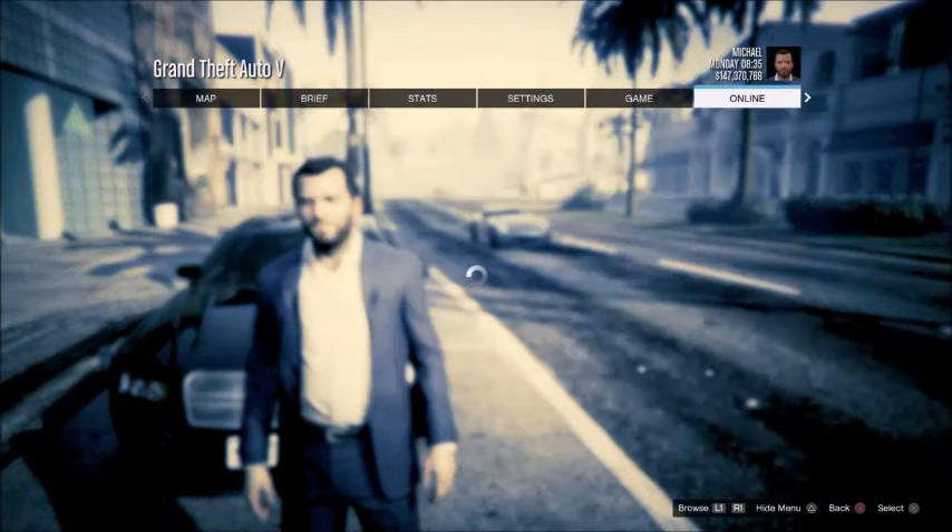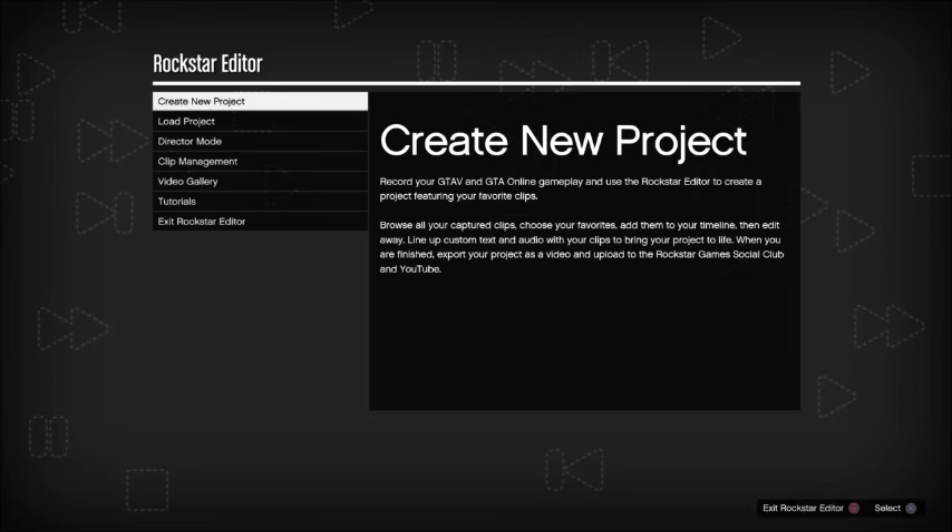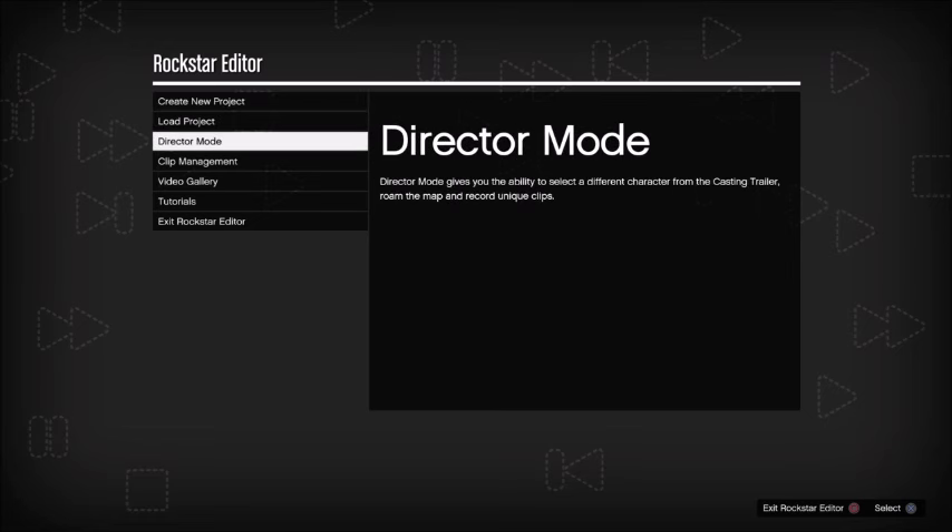You're going to bring up the pause menu and scroll all the way over to the right to the Rockstar Editor option. Go ahead and launch that. Once you've launched that, scroll down to the Director Mode option, which will allow you to enter Director Mode.